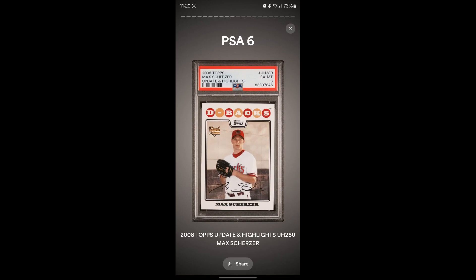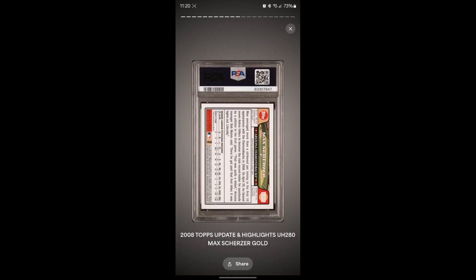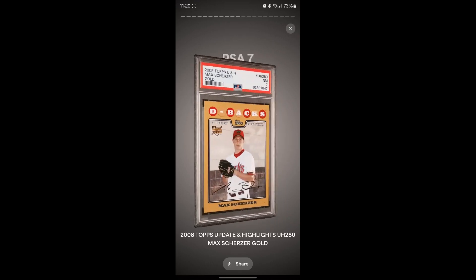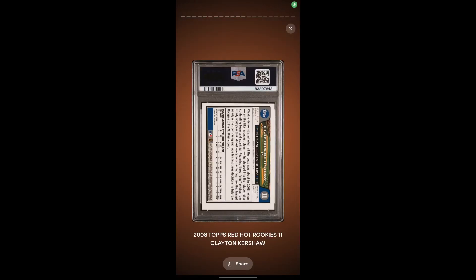They're really crooked in the cases. The Scherzer Gold numbered card — a little off-centered — gets a seven, not bad. Now for one of my chase cards, the Kershaw Red Hot Redemption rookie from 2008. It's a redemption card so not many exist. The back was off-center but the front looked really good. I was hoping for a nine and would have been fine with an eight since it's a PC card. Let's see what we got...